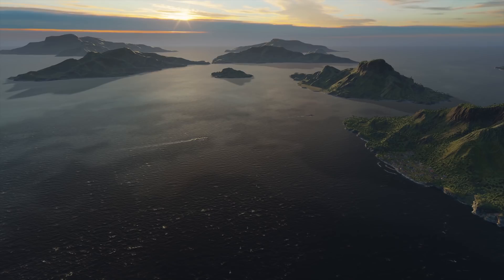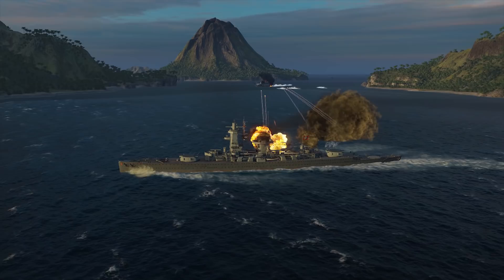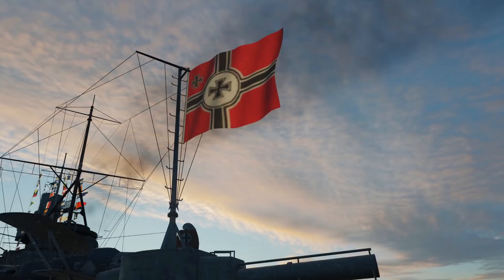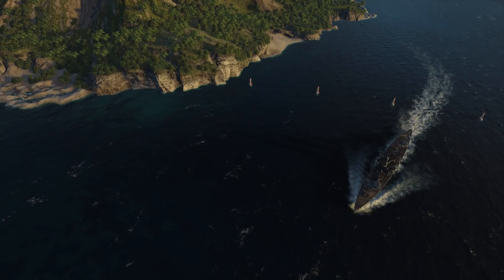Admiral Graf Spee met the beginning of World War II in the South Atlantic, where she had been sent to raid British commercial ships in August 1939. By the end of September, the English had amassed quite an impressive force with the objective of intercepting her. For almost three months, Admiral Graf Spee successfully carried out her mission to terrorize merchant sailors and confuse the British Admiralty, but she wouldn't go unchecked.